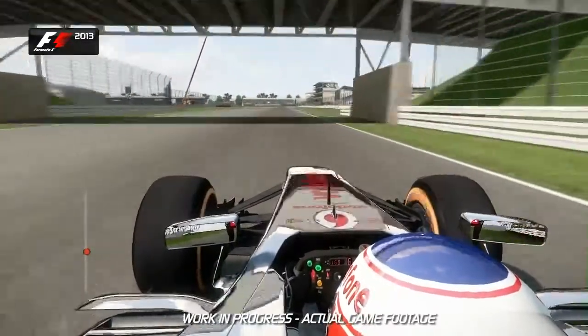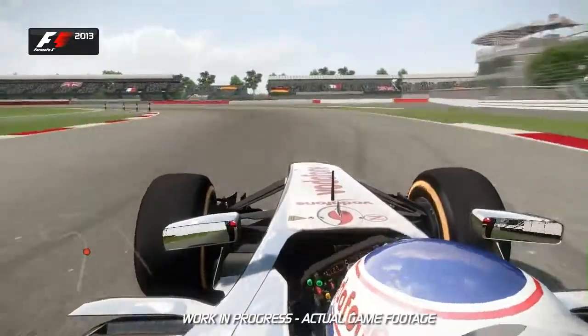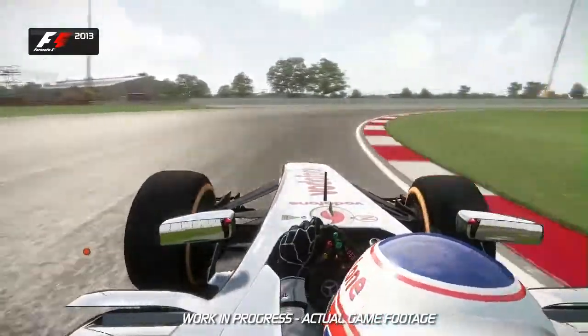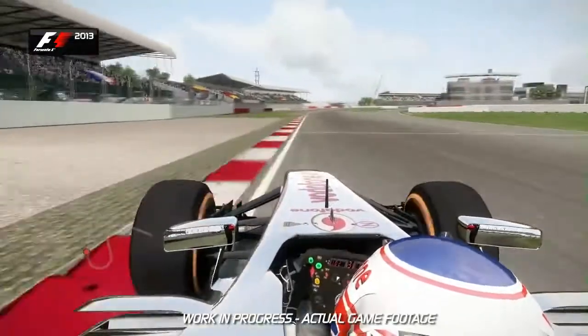We've got Brooklands coming up on the left and you look to the right just after the 100 metre board. Brake there as you feed the car in. It tightens up just on the exit and now towards Luffield. Hug the inside as much as you can. That always minimises the level of understeer that you get. A very tricky corner to get right.